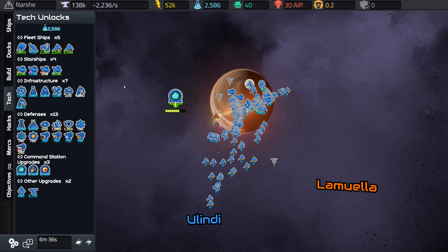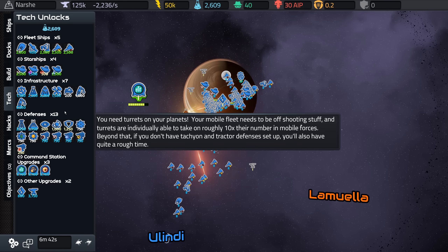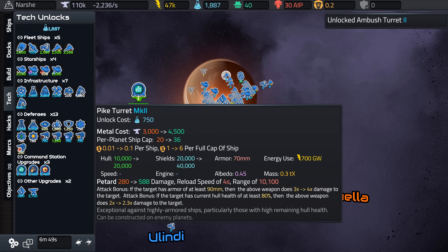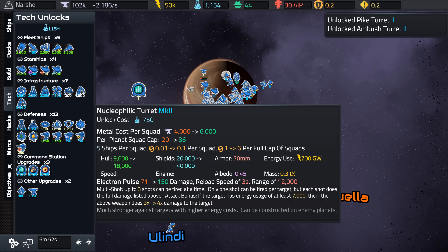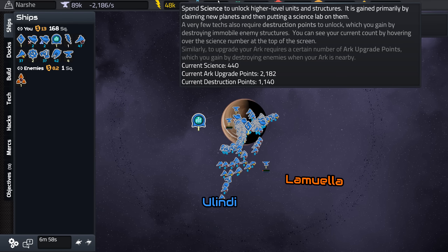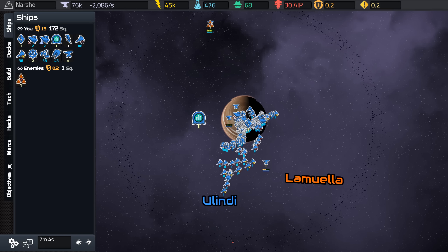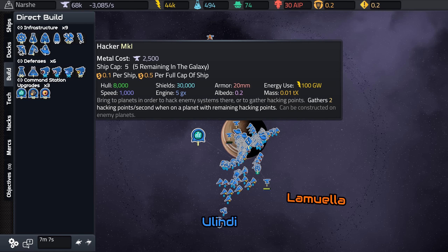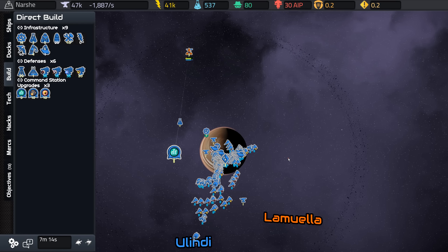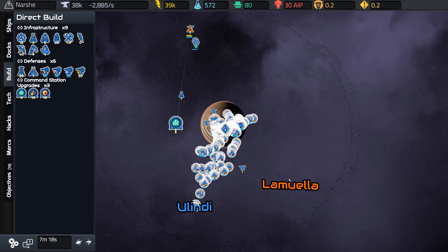I need to decide what to spend my tech on. I might upgrade my turrets, to be honest. They'll automatically build up my metal income so I'll be able to afford more ships. There's also science on these planets, so I'm going to build a science lab. You can see there's 2,000 science — most planets have 2,000 science — so the lab will extract it at a much faster rate.